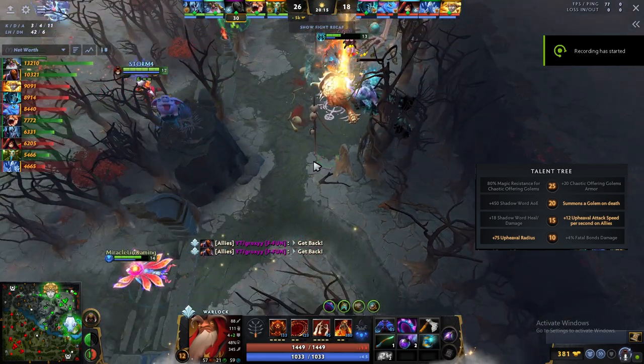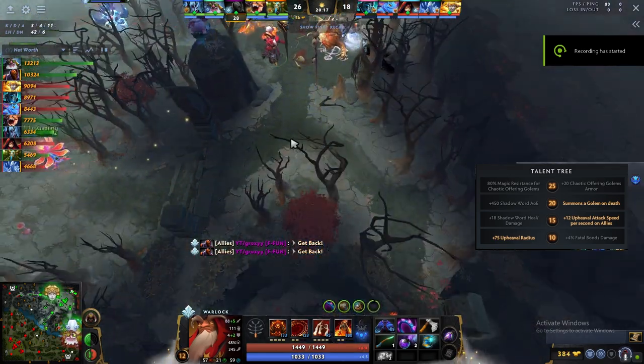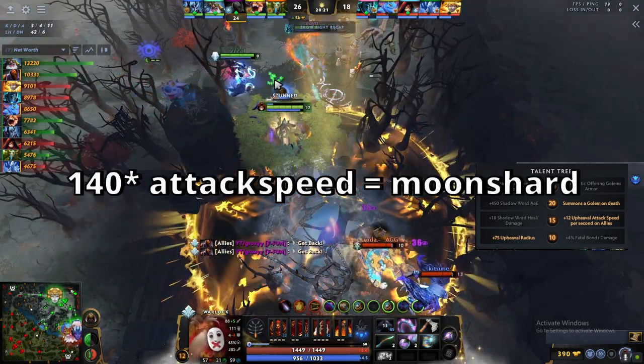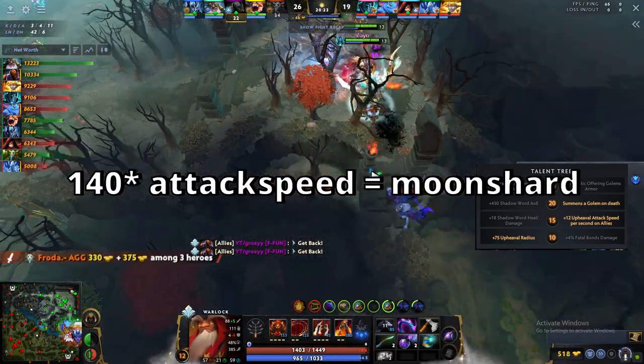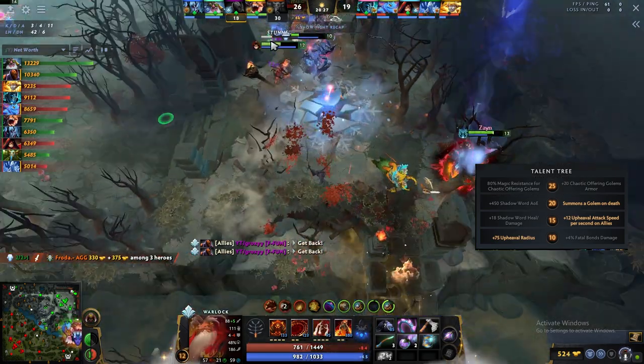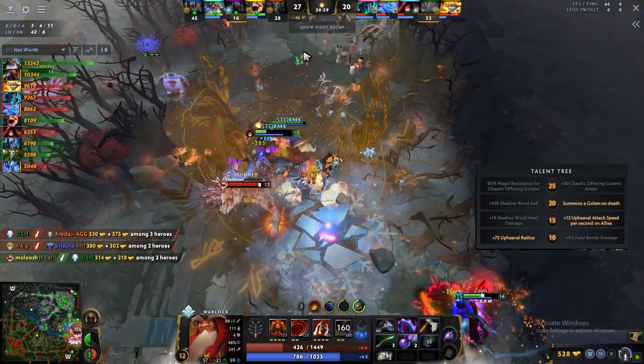At the level 15 talent, take the +12 attack speed per second from Upheaval. Combined with Solar Crest, you can give your carry around 130 attack speed — 70 from Upheaval and 60 from Solar Crest — which is crazy.